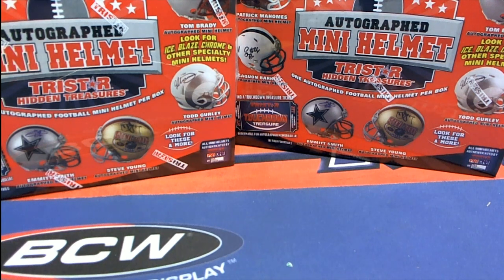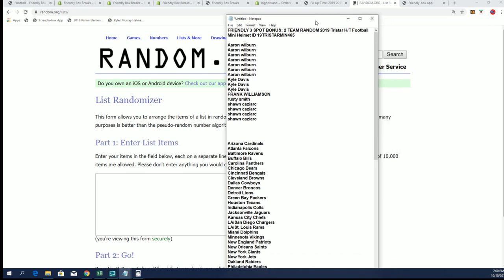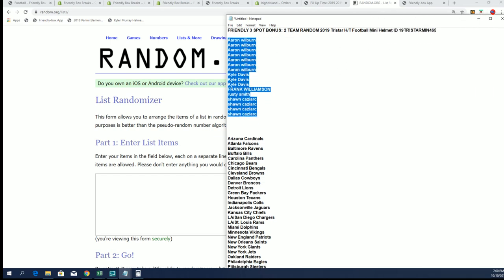This is our mini helmet box spray. Good luck everybody in Hidden Treasures — trash or hidden treasures — where there is a three-spot bonus break. The first thing we're going to do is a big random between the owner names and find out who gets those bonus spots.